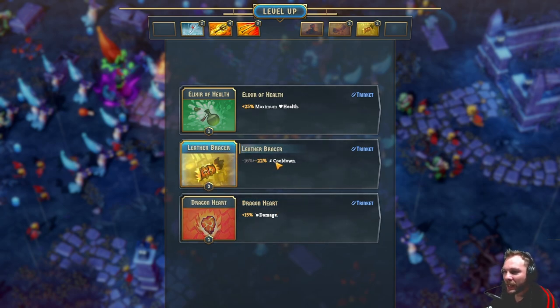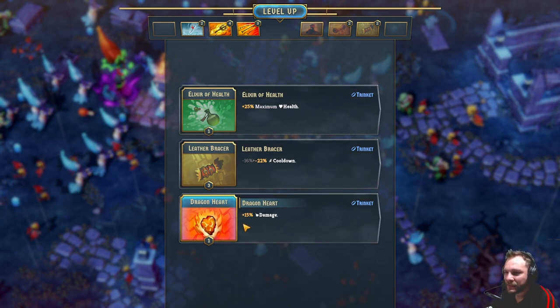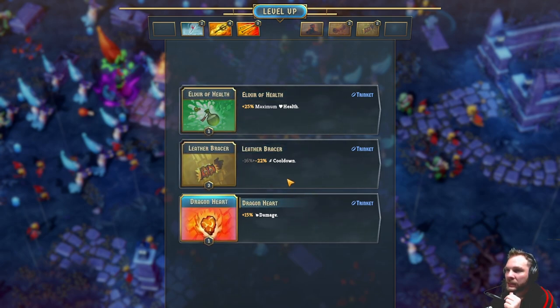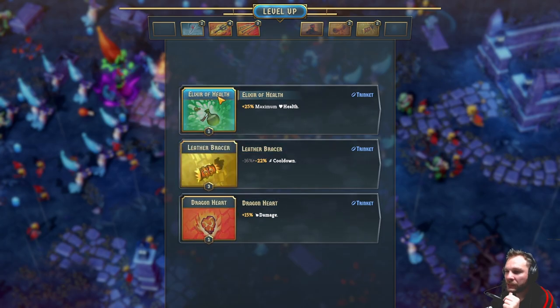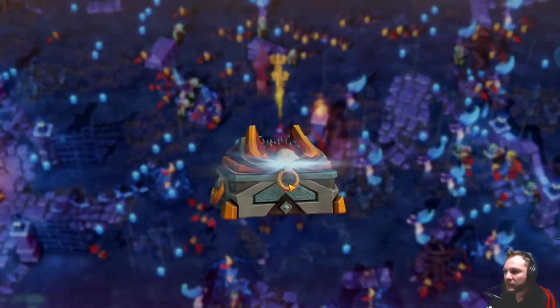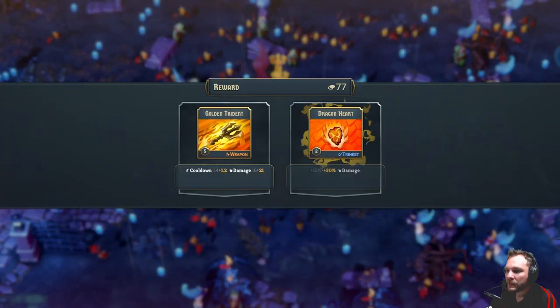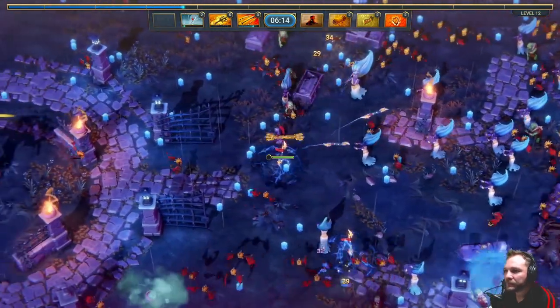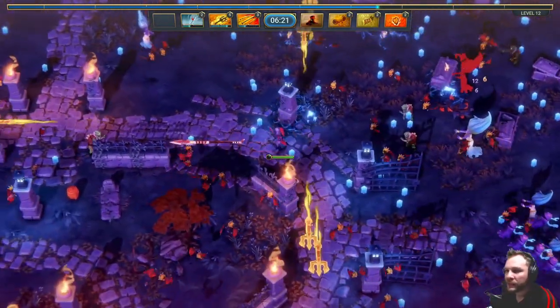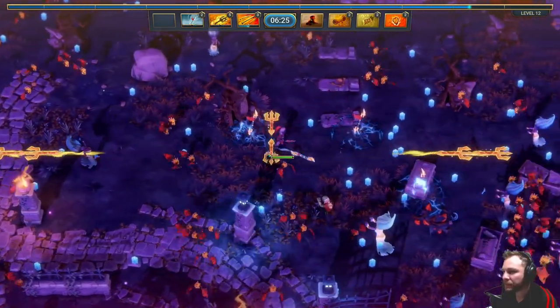15% damage or 6% cooldowns - no. Oh look, it highlights what it's affecting - that's kind of cool! 15% extra damage is pretty good. All right we've got our special - quick, go go go, take this lady out. Weapon and extra damage - that's pretty big. Our experience bar is up there in the standard place. Let's go collect all these blue shiny things.